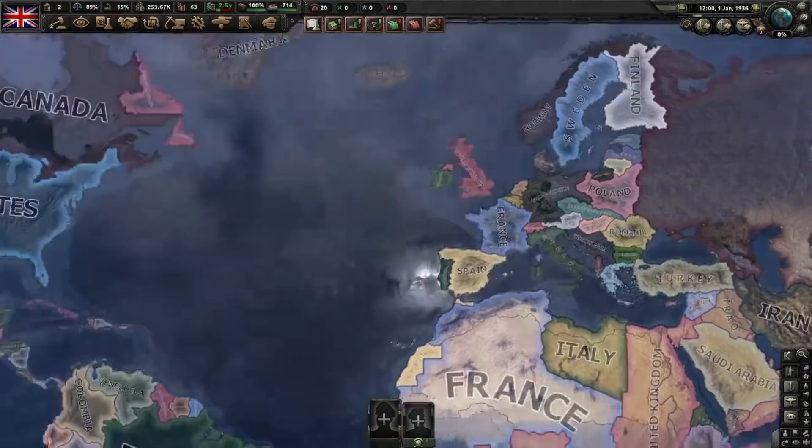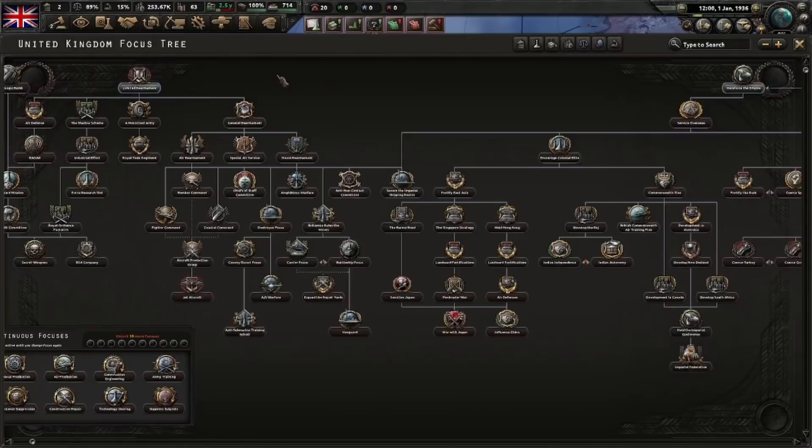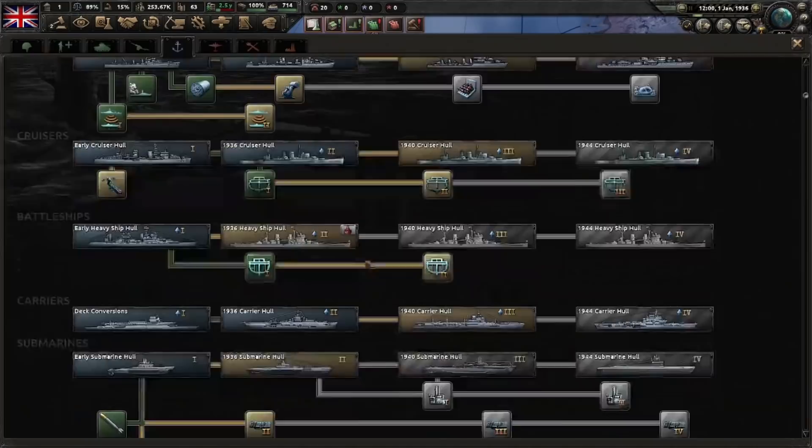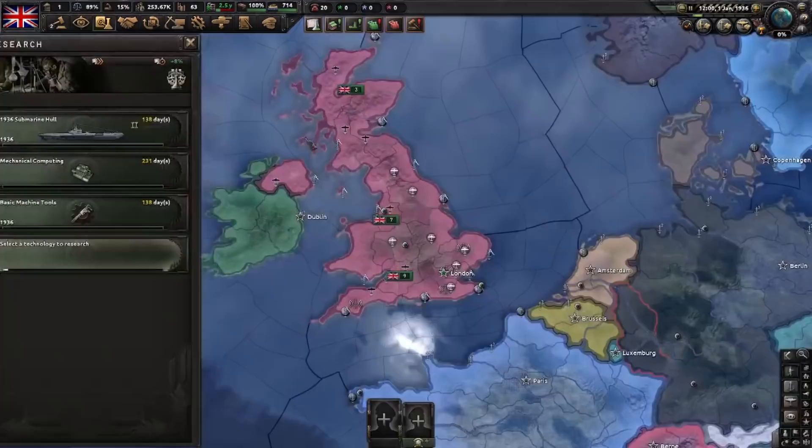What does this entail? You have to go all the way over here to 'Changing Course', 'King's Party', and then 'United Anglosphere'. So this would be a logical choice to start, but I'm going to do one focus before that — 'Limited Rearmament'. As for technology and research, I'm going to start with a 1936 submarine because we're well behind on that, mechanical computing since we already have electronic engineering, basic machine tools, and construction.